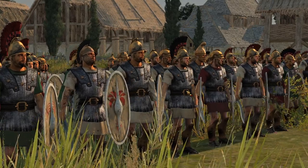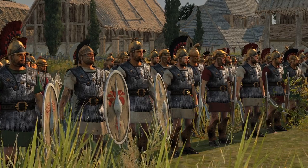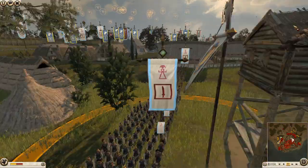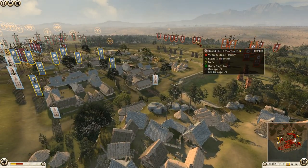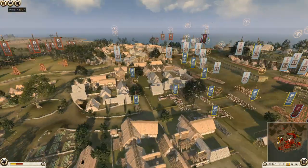Welcome back Legionnaires to another Rome 2 siege battle. This is an excellent 3v3 siege battle between some of the more unlikely factions that you'd see in the game. We have Gete, Swaby, and Tylus attacking against Athens, Carthage, and Pergamon.